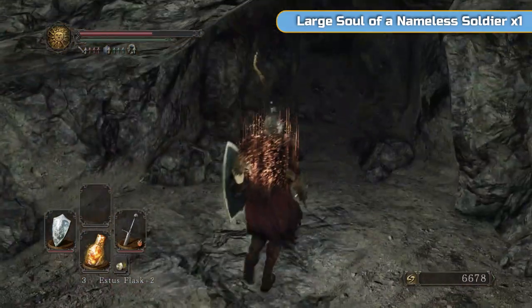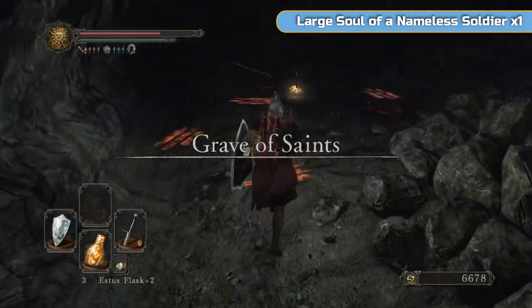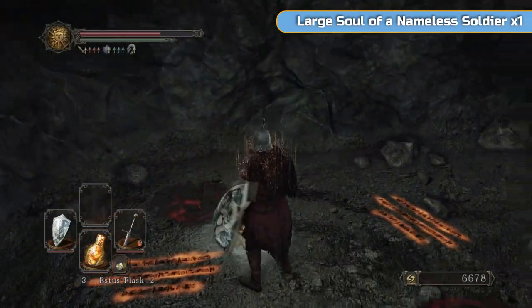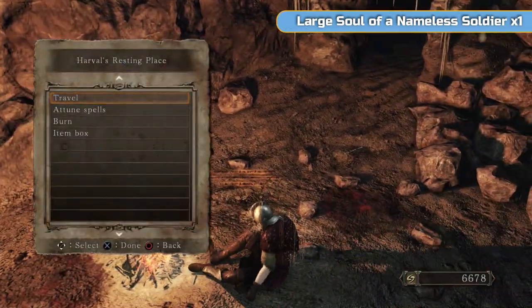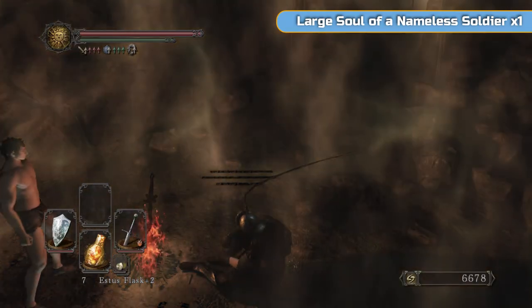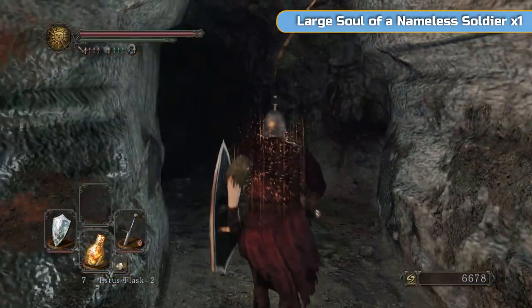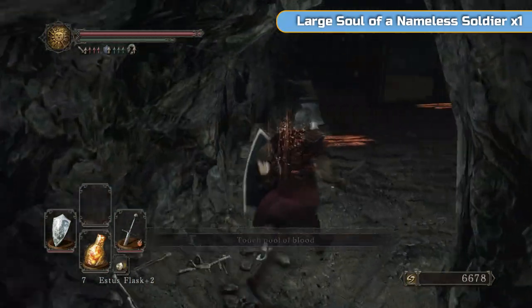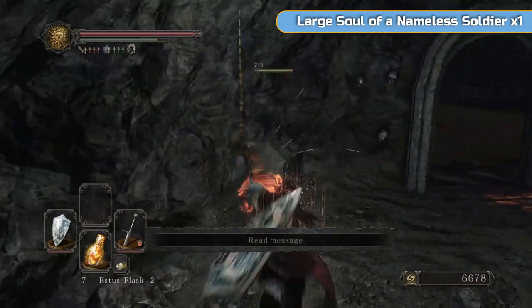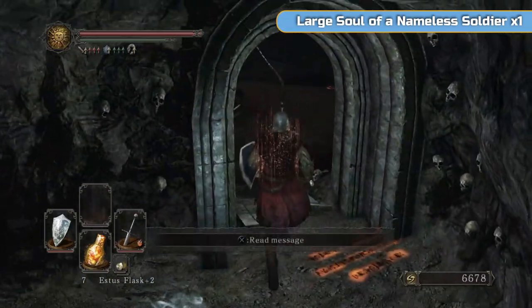And this is going to be Grave of Saints. This is actually a skippable area, but we do need to come here for a hex unfortunately. We're going to join a covenant while we're here, but we can join the covenant elsewhere. The main reason we're here is to pick one of the hexes up. It's a very short area with a very easy boss. The main area is filled with rats - and that's it, just rats.